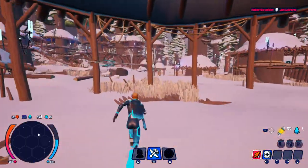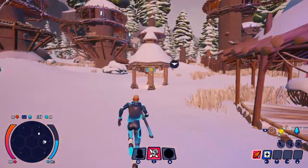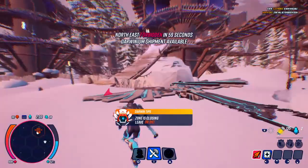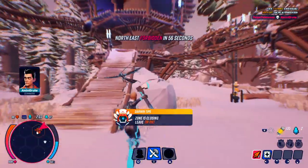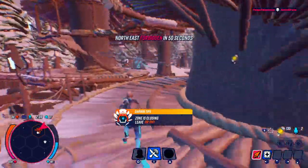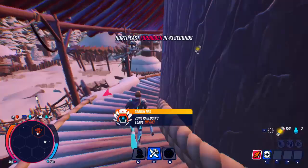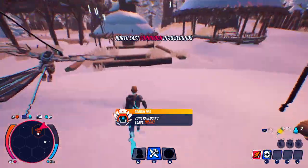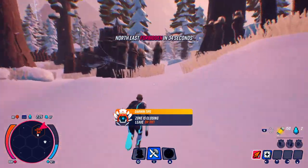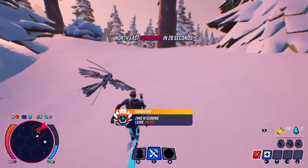A Darwinium shipment just dropped. Another thing about this game is you can have a 10th or 11th player that acts as a spectator. My zone is going to close first — I wanted to show you loot boxes. I need to get out of this zone. I can see myself on the map with 40 seconds left. Everybody's probably heading toward that Darwinium shipment, but I'll just go straight to the center zone.